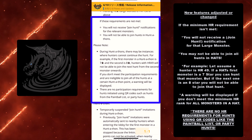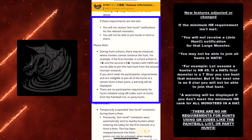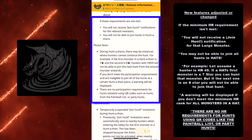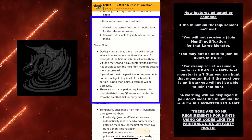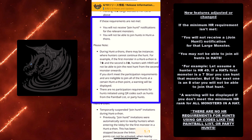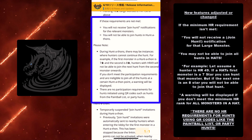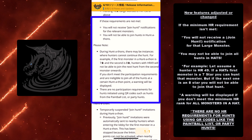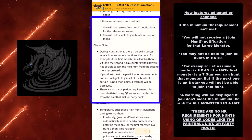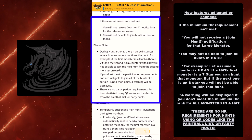You also may not be able to join all hunts in hunt-a-thons. For example, if a hunter's rank is 49 and the hunt-a-thon's first monster is a seven-star, you can hunt that monster — but if the next one is an eight-star, you will not be able to join that hunt. A warning will be displayed if you don't meet the minimum hunter rank requirements for all hunt monsters in a hunt-a-thon, so it will warn you ahead of time.